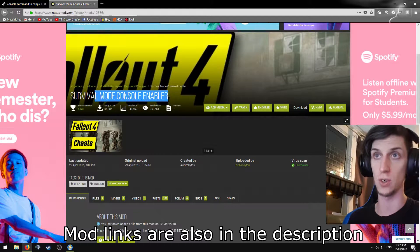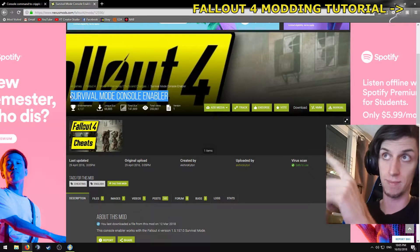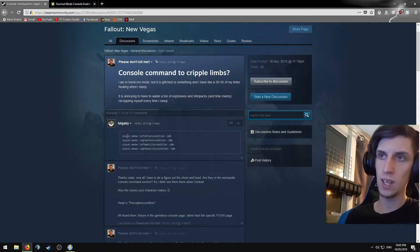It's super easy to install. If you're curious about how to install it, click up here and that'll link you to my mod installing tutorial. Now, these four lines are by Steam user Talgibi. This is for New Vegas; however, as Fallout 4 is on the same engine, the commands still work.